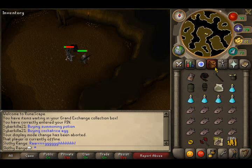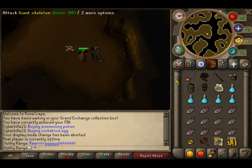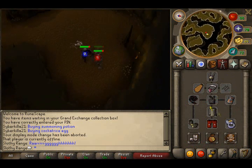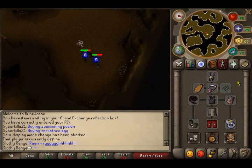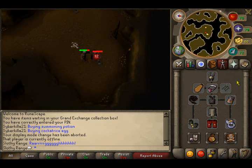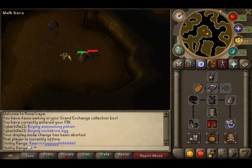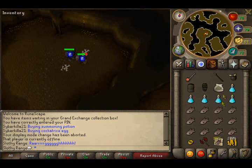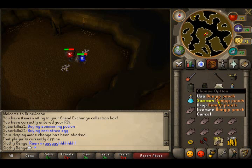The good thing about this is you can do bandits, but this is better XP. And you don't have to fight for worlds here. If you want to train attack and defense here, you just use a whip and DFS, or an Obby shield if you can't get a DFS. They do hit a little bit though - they hit higher than bandits - but you have unlimited food. And if you have high enough summoning, you can summon a bunyip.